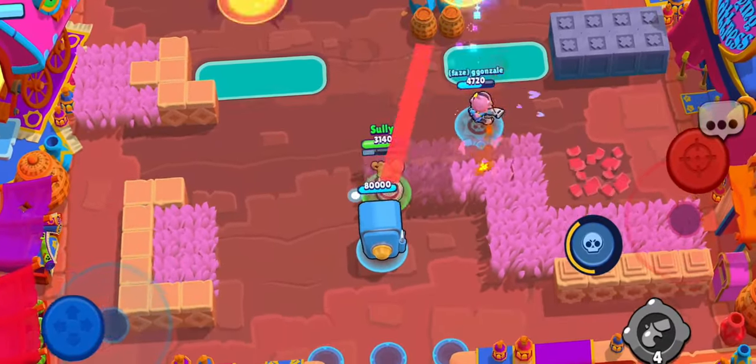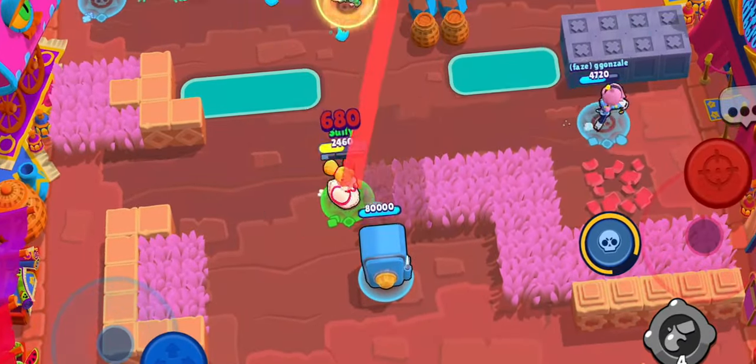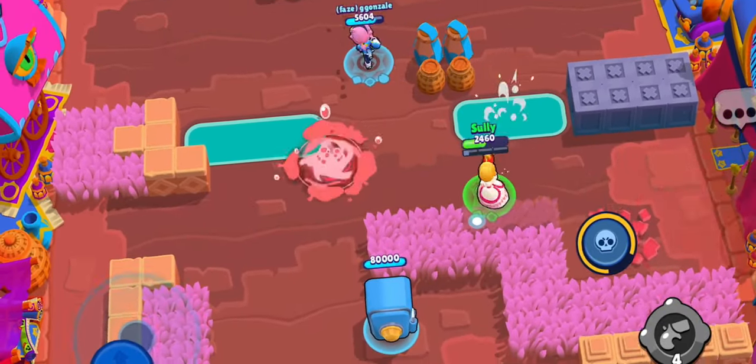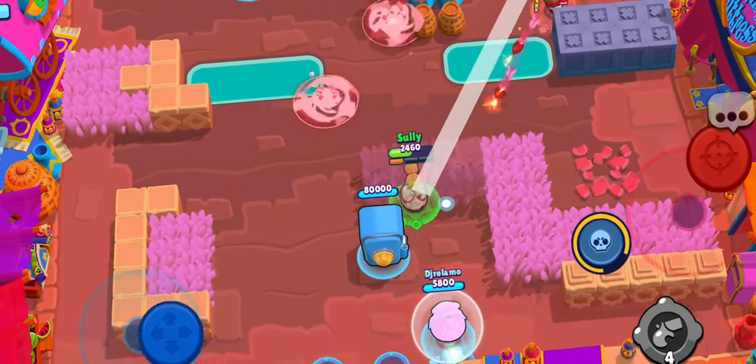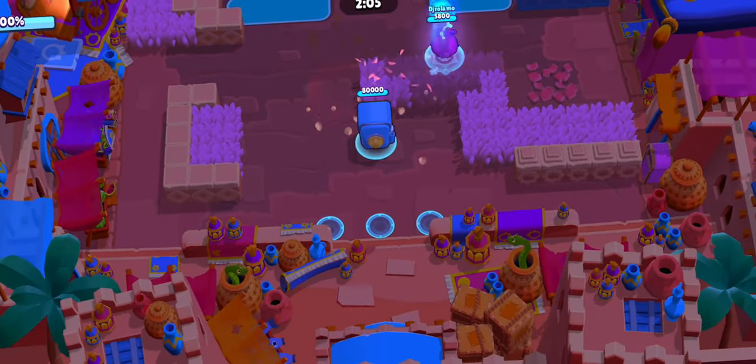Alternatively, if you really don't want to play against her, or you're not sure of the probability of her being picked for the map and modifier, just ban her every game without fail — like I do with Colette. Let me know your thoughts: how are you tackling the Piper meta, and if you had the power to nerf Piper, let me know in the comments what that nerf looks like. That's it for this one, see you in the next one — Brawl Gang, peace.